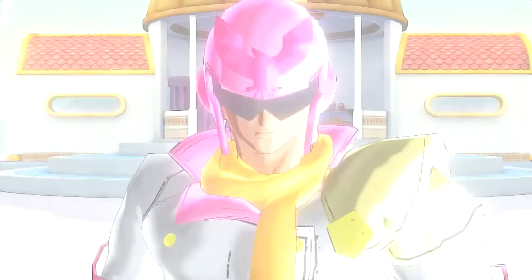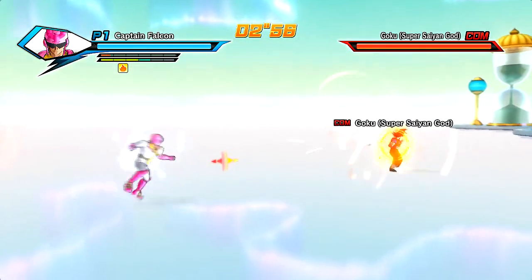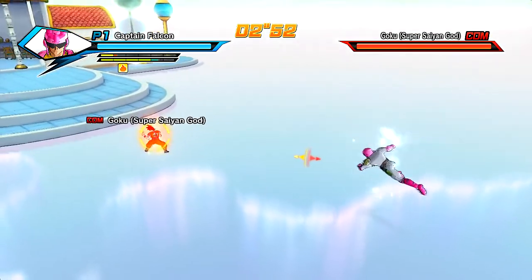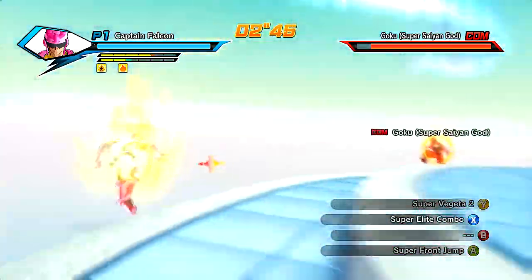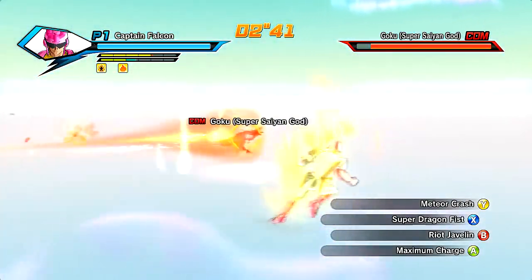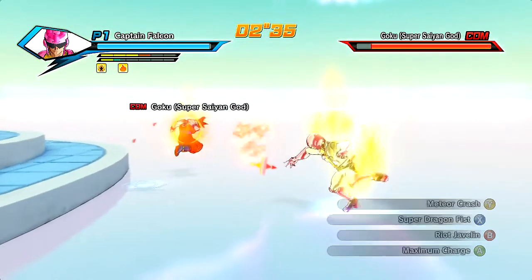I thought it was just gonna be basic — you have Captain Falcon and that's it — like other mods. But you can actually change the colors on this one, which I haven't been able to do with most custom mods for your custom character. I think that's just really awesome and nice of the dude to do. Let's go with Super Saiyan again, let's see if that does anything. I'm really excited for new tournaments coming pretty soon. Let me actually use this Right Shadow because it looks so sick.